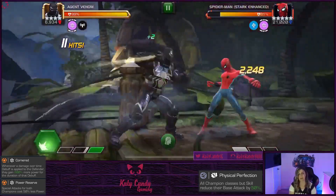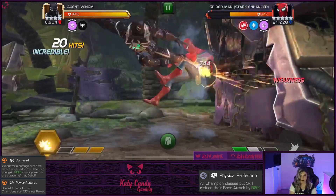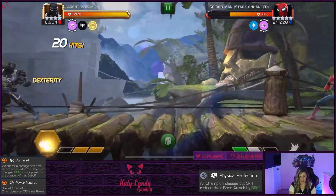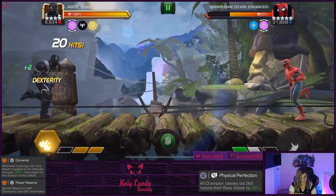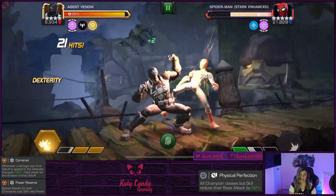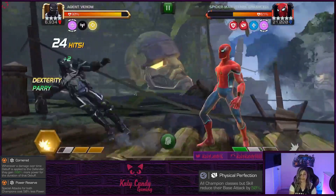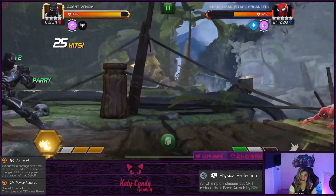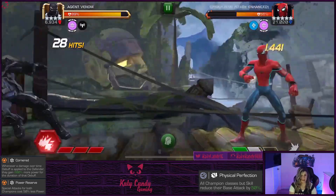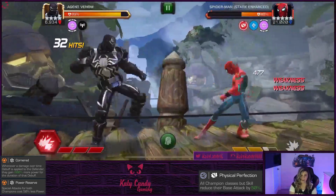Starlord is going to chain throw specials and he will evade, so bringing an anti-evasion champion is always more beneficial. You definitely want to parry before you launch your specials with Starlord, otherwise he will evade them and you'll waste your special. He's going to be throwing his Special 2s a lot, so either get really good at evading it or be prepared to take a lot of blocked damage. Overall this fight is more or less a test of patience — you can't be too aggressive, you've got to bait out those specials.